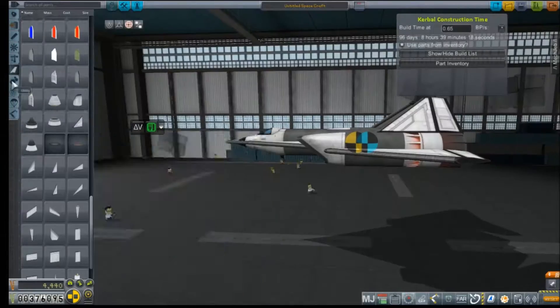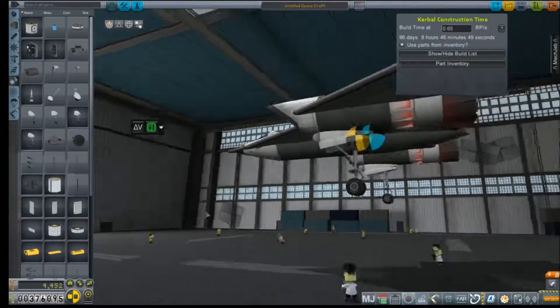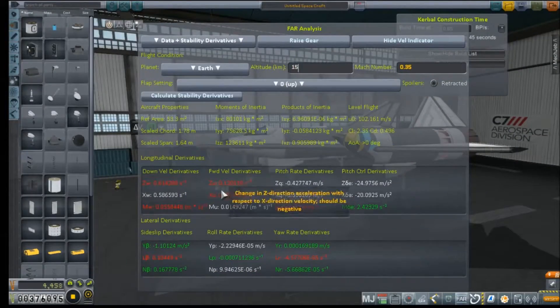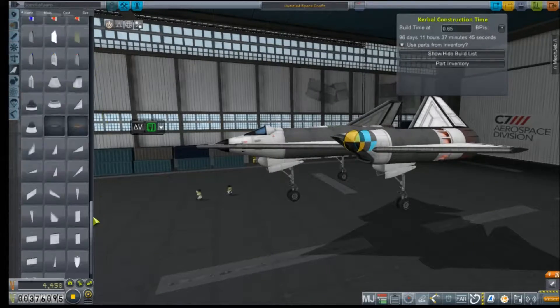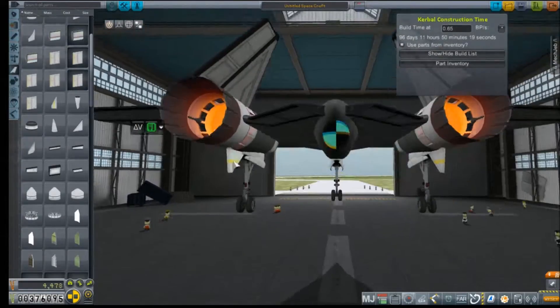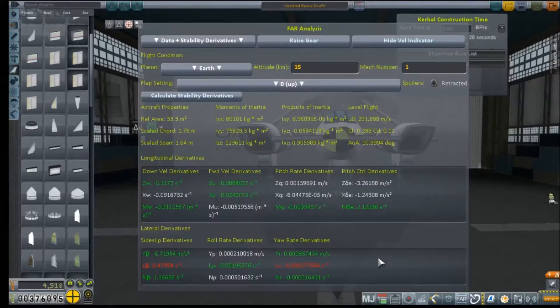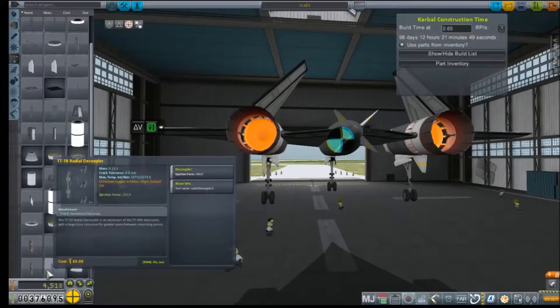These engines are not the SR-71 engines by any stretch — those are much, much better engines. These, best I can figure, are a precursor to the J-58 in that they don't provide any thrust while not moving. We've taken a look at FAR. FAR is not happy, so we're going to add some rear stabilizing fins to this and double-check again. FAR is not exactly happy, but slightly more happy.